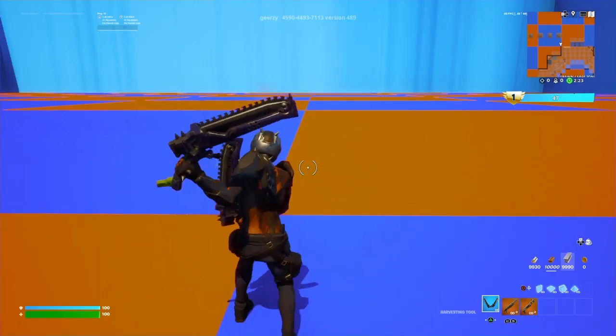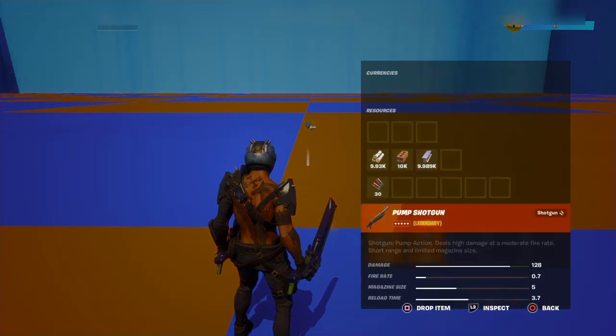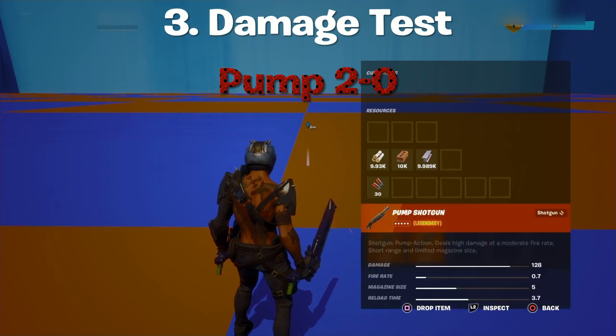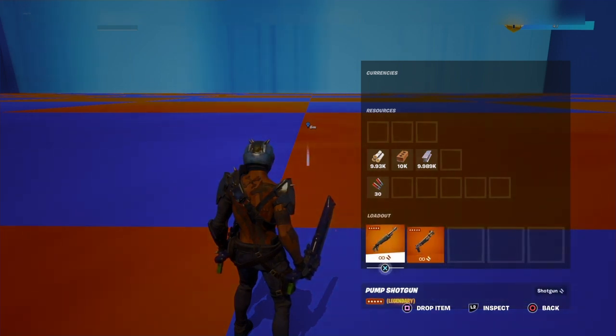Now we're gonna see the damage test. It looks like the pump shotgun gives more damage than the striker pump. So yeah, pump shotgun wins — two-zero.